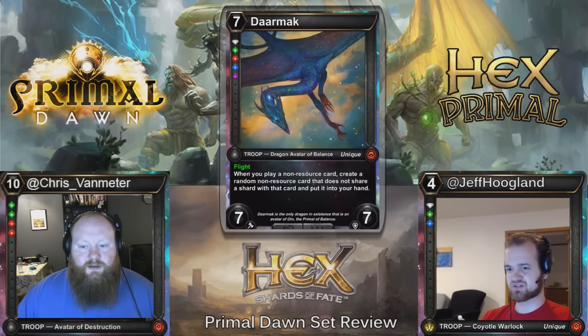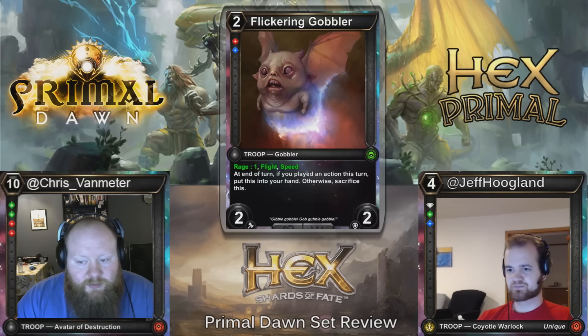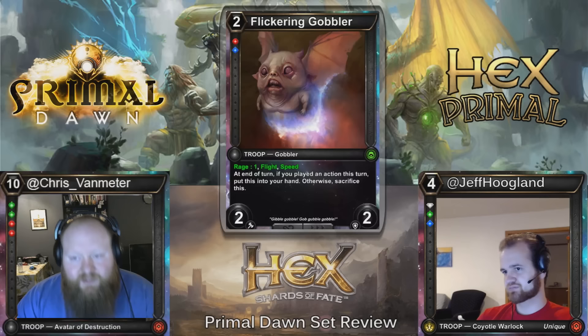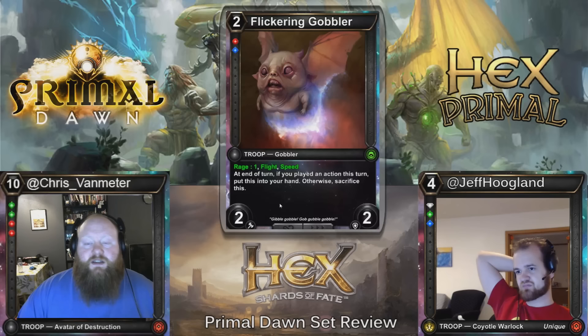Flickering Gobbler — I'm excited for this one. Two cost, Diamond Ruby threshold, 2/2, Rage 1, Flight, Speed. At the end of turn, if you played an action this turn, put this in your hand; otherwise sacrifice it. With cards like this, you want to look at the baseline. The worst this card is, is two cost, hit your opponent for three. That's not awful. If you're playing Scorches, you could play this on turn two, hit them for three, then on turn three hit them for four when you attack again. I think this card has a lot of potential in the Phoenix-style decks — you're just playing a bunch of actions anyway.